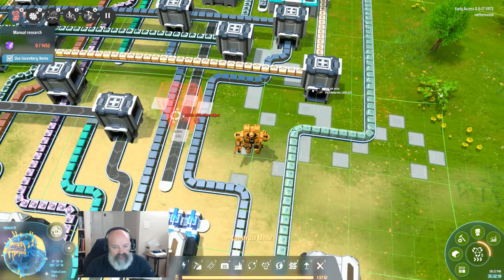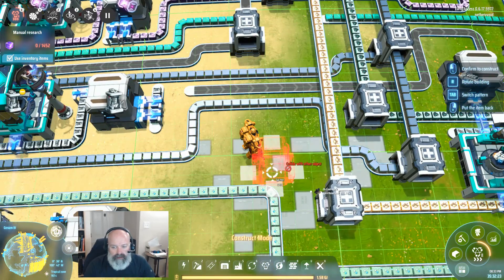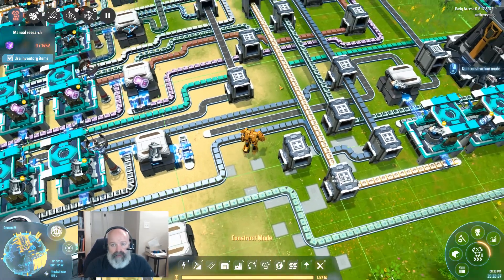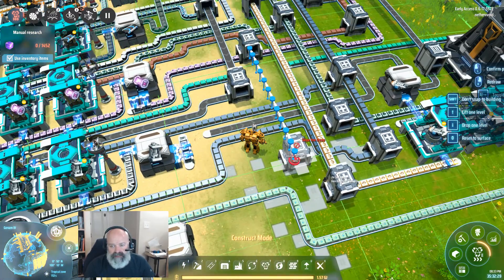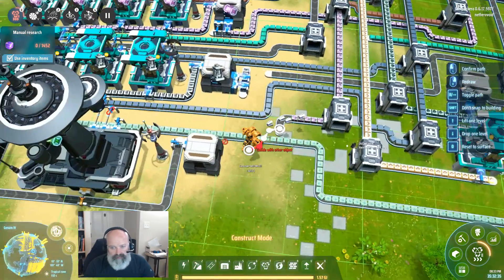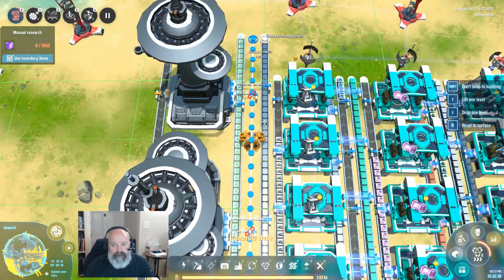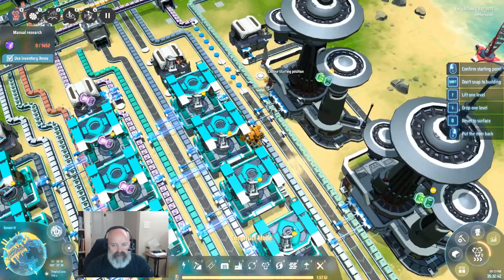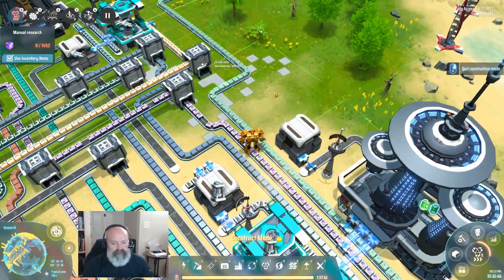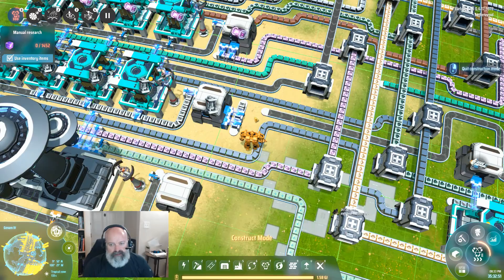Then I think we can split again right here - that'll be too close but that will be just fine. Sweet, now we should be able to do this and be good. Okay now go guys - sorry I gave you the wrong thing. Diamonds is for the next part of the build. Alright, particle containers coming on in. We also disconnected this belt on purpose though.